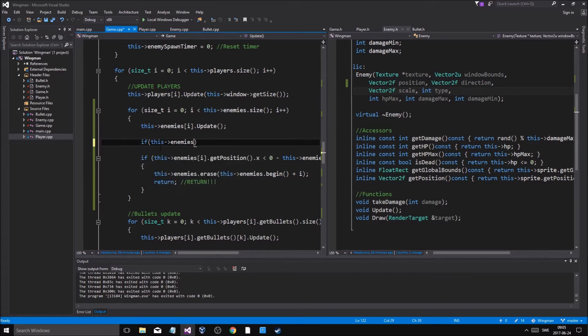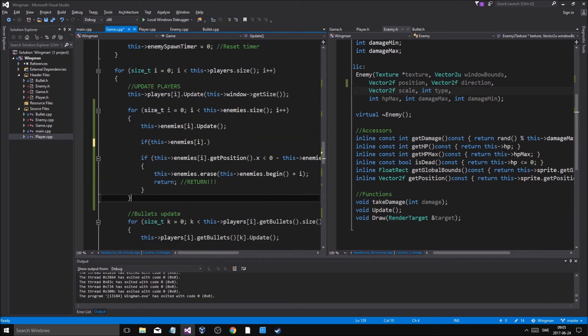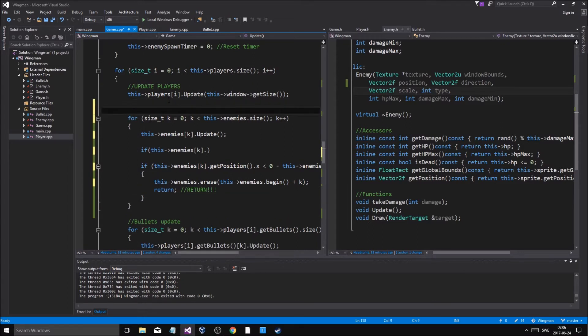So for enemies at position I, let's get this down. I want to optimize as much as I can, because if I don't I'll have a bunch of unnecessary for loops. This is a more clunky way to do it, but still — for every player I'm going to go through all the enemies.